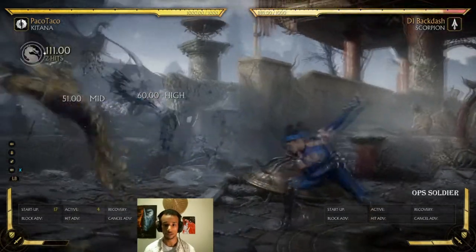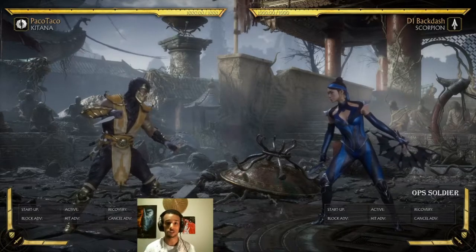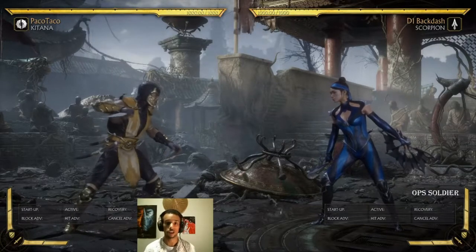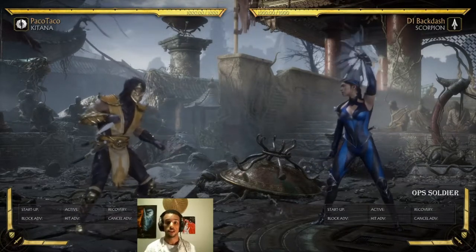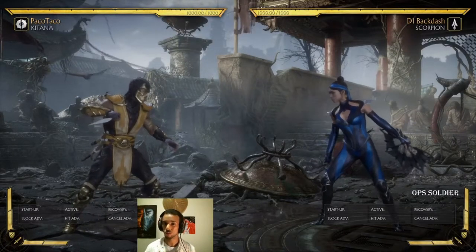Katana does have options with her fan toss. It's just different from character to character, so definitely try different characters and see which ones have amplified special moves and which ones don't, and which ones you can use to your advantage.